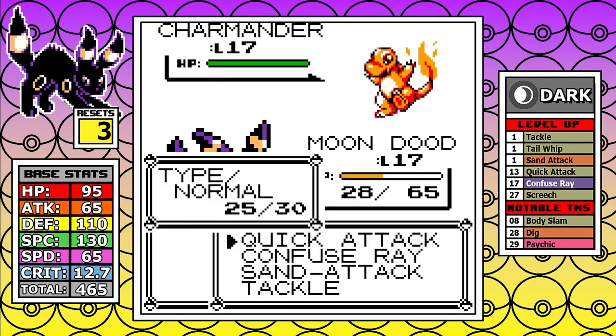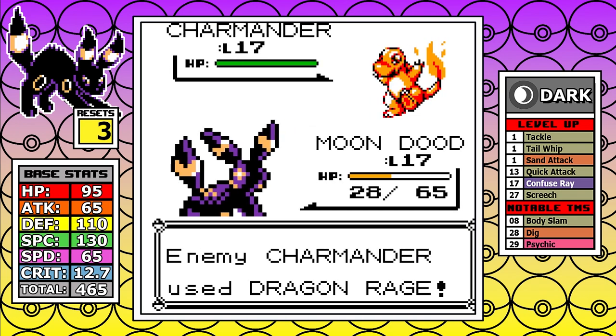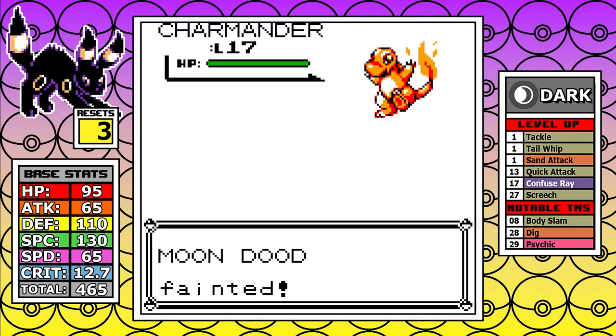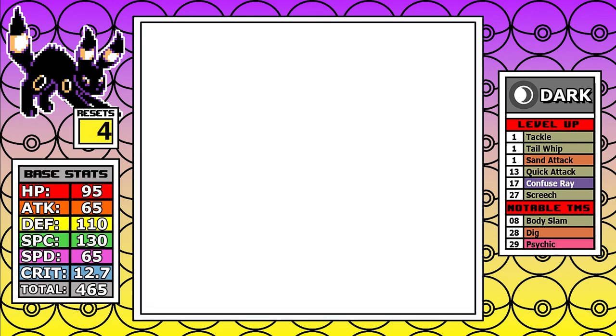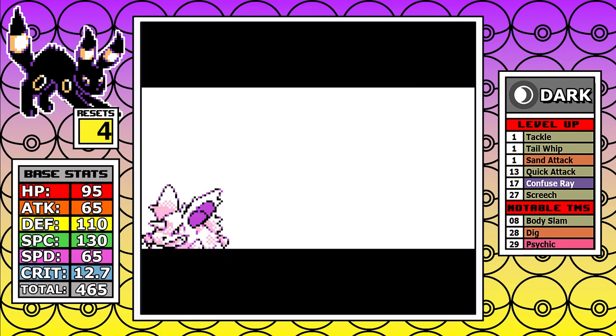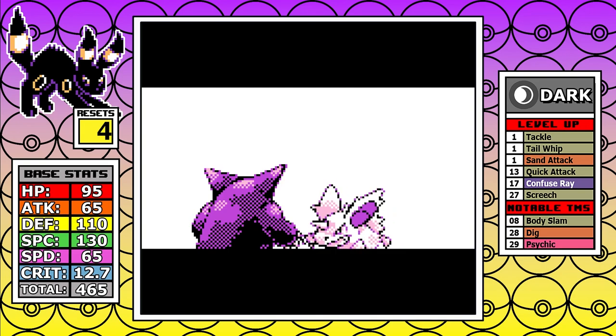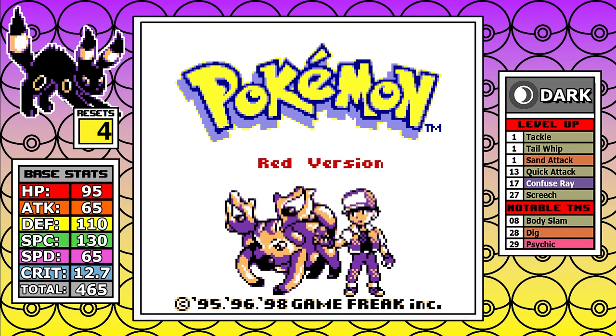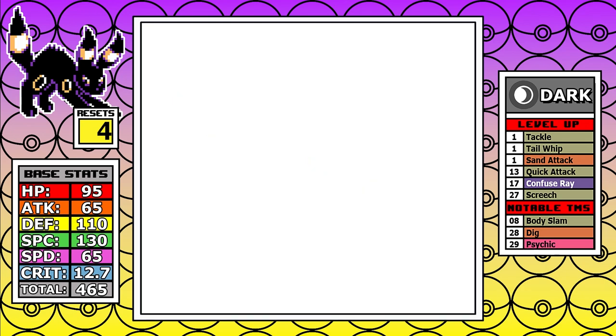Let's talk about the rival having Charmander in these runs. To put it simply, it's a nightmare, and early on it's even worse because it has Dragon Rage. Umbreon is a really tanky Pokemon with 95 base HP, and even then, a flat 40 points of health damage is roughly 70% of my entire health bar. The idea is to use Confuse Ray and Sand Attack, but I just get quickly taken out — another reset.